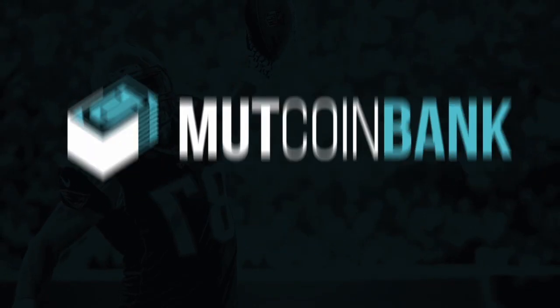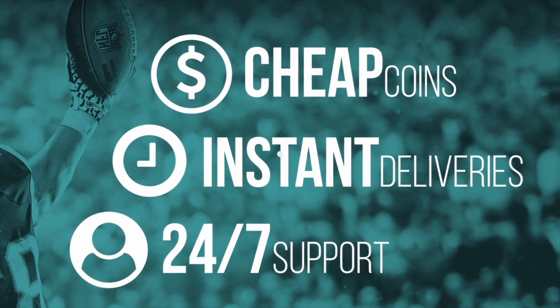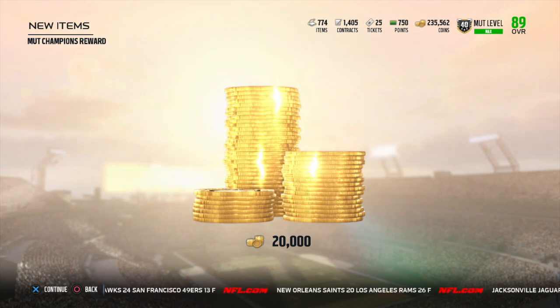If you guys are looking to get cheap and instant Madden 18 coins, be sure to head over to muttcoinbank.com and use promo code MAIZE at checkout for 10% off. What is going on, you guys — Maize-O-Matic here.